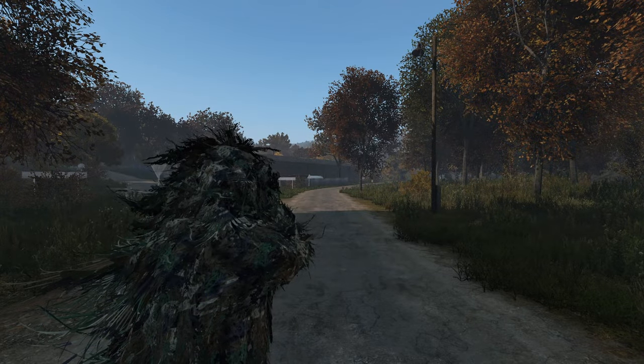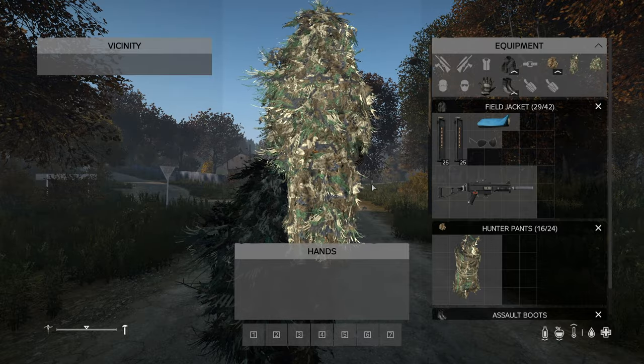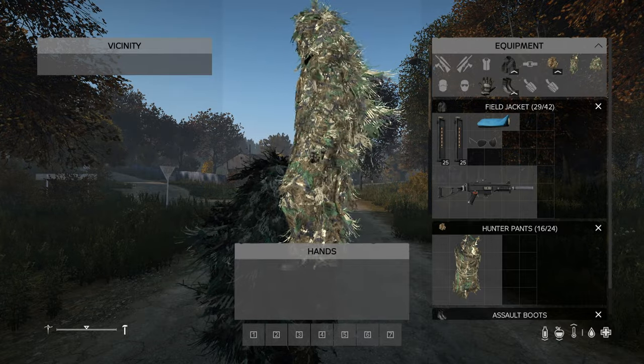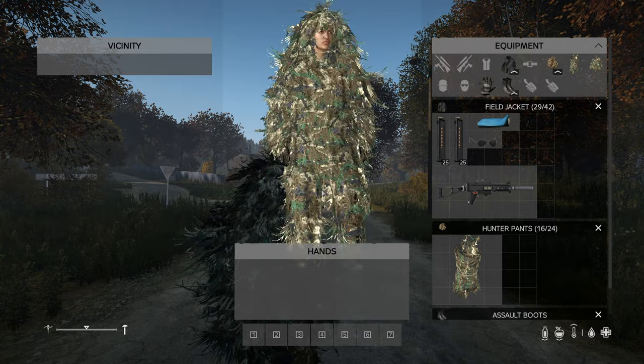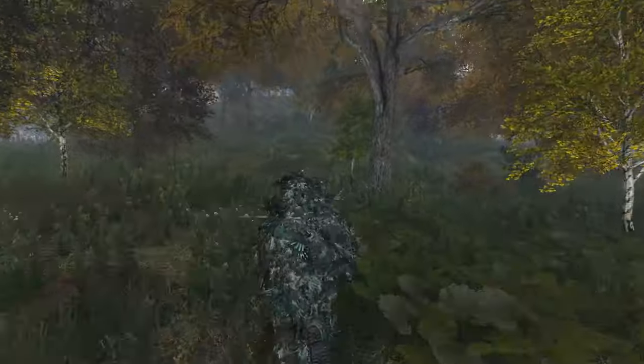Next up we have Cloud's Military Gear, which adds 16 camo sets and a bunch of other items, all in a really nice looking military camo. The thing I love most about this pack is how good the camo texturing is, so you can really blend in well to dense areas of the map instead of sticking out like a sore thumb.